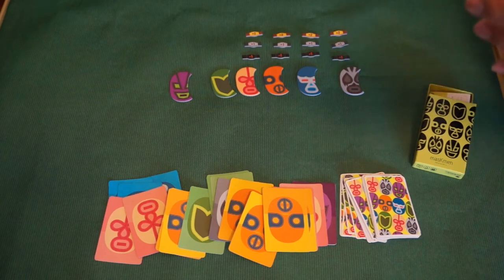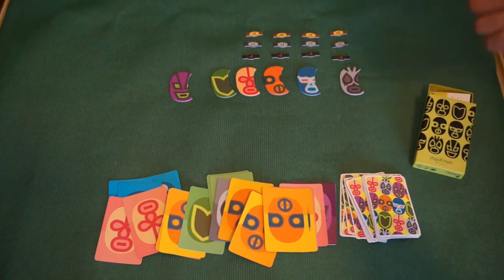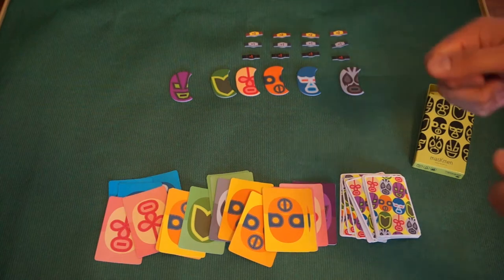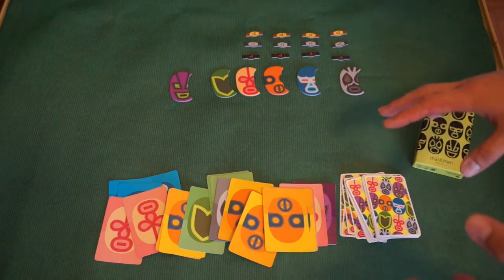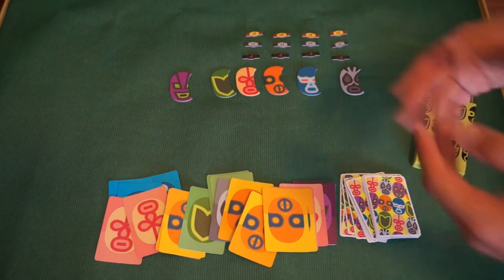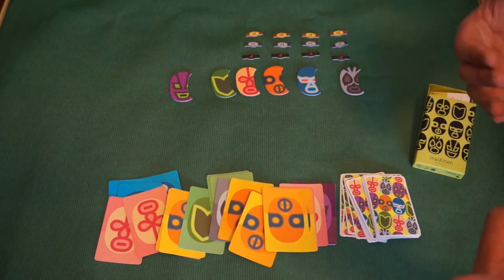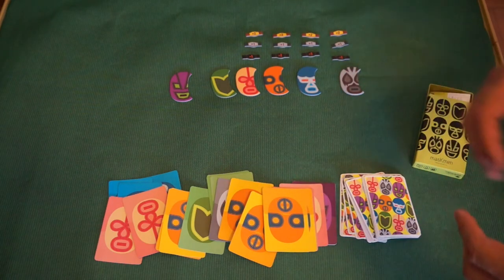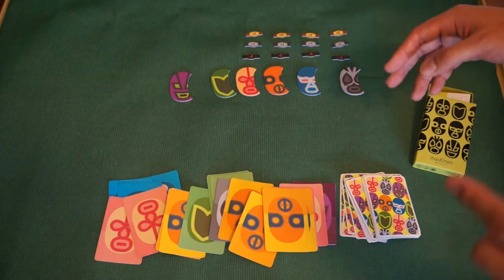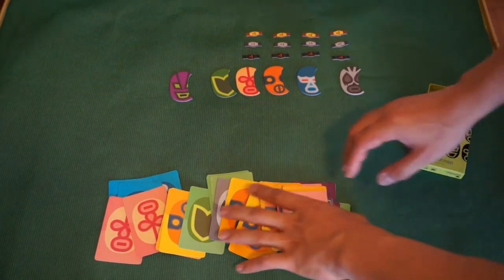Now let's get into the rules. The rules are kind of tricky to learn, so bear with me. If you've played Daihinmin, it's similar in the sense that you're trying to throw away as many cards as you can. You play cards either singly, in pairs, or in triples. During your turn you either play a card or pass. When you pass, you're out of that round. Each season involves several rounds because you're unlikely to throw away all your cards in one round.